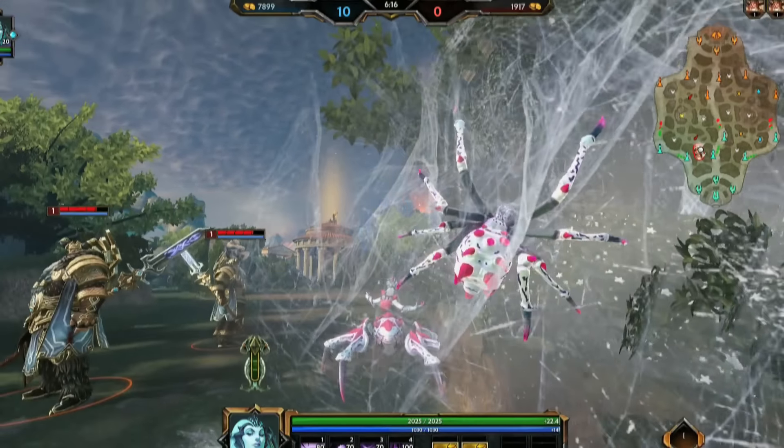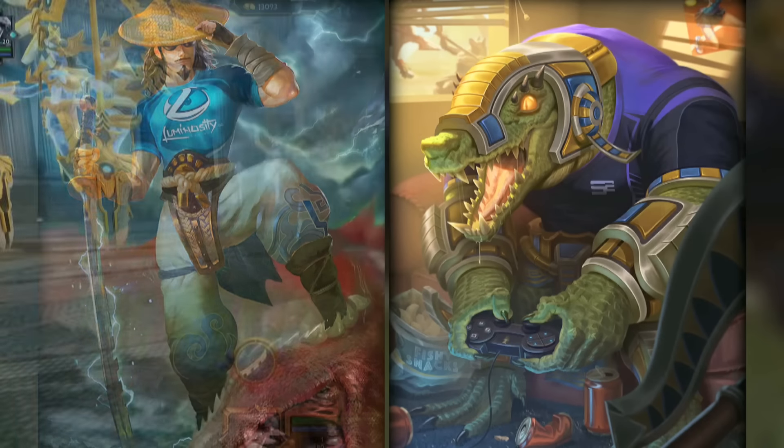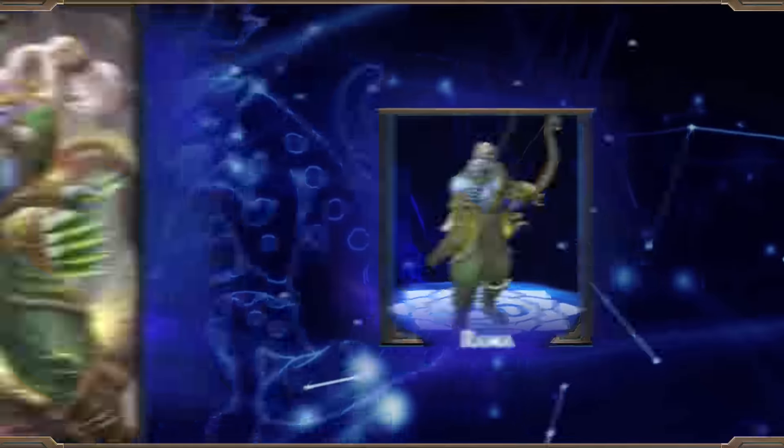Arachne is also getting a new skin with Tormentula. This skin features updated FX and a new voice pack, and will be available in the Odyssey. Rep your favorite esports teams with the new Luminosity and Soar bundles. The Luminosity bundle contains a Ward and the new Luminosity Susano, and the Soar bundle contains a Ward and the Soar Beck skin.